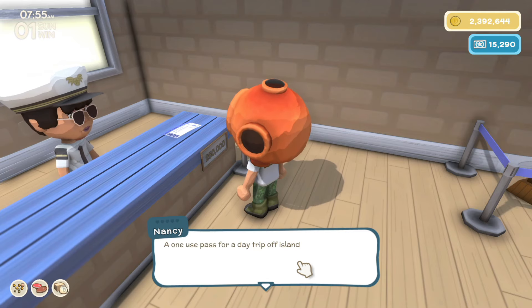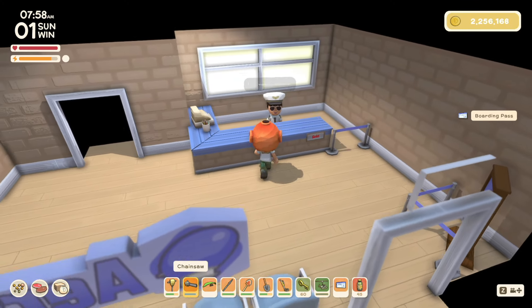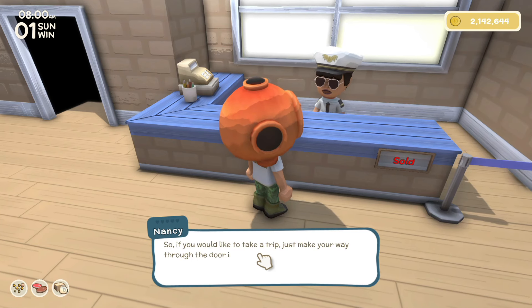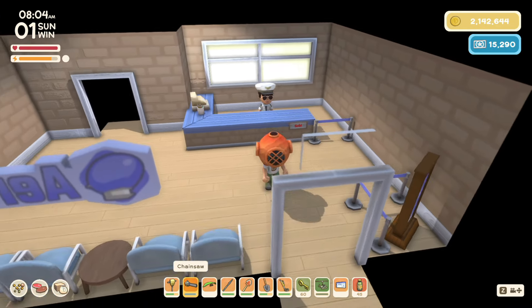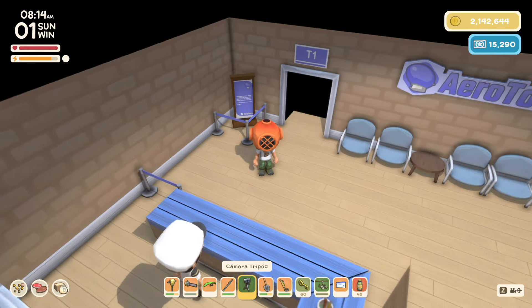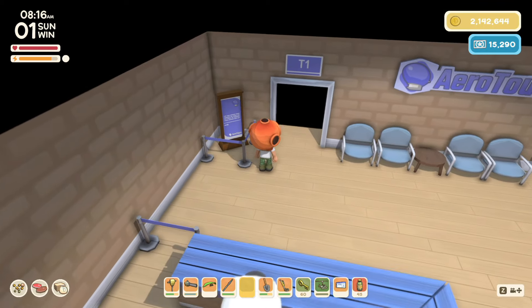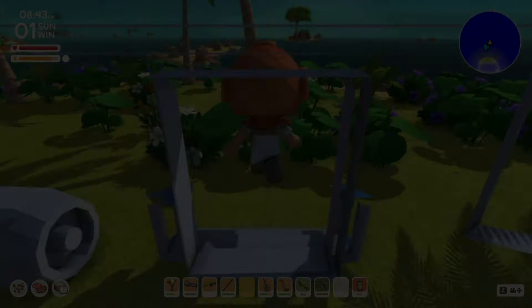Let's get over here and buy our ticket — it's a boarding pass, a one-use pass for a day trip off the island. I'll take it, thank you for your purchase. I don't think we've ever actually talked to Nancy. She says if you like a trip, make your way to the airship door and have your boarding pass ready. Maybe she's out wandering around and we just didn't notice. I tried to put down a camera to zoom in on the sign, but it won't let me in here.